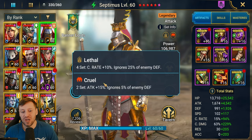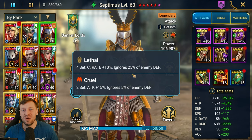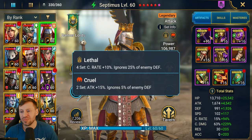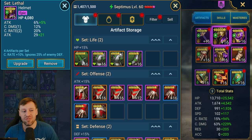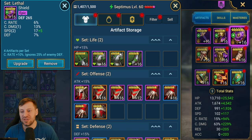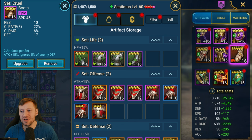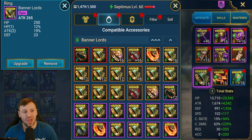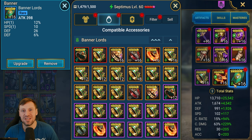We've got lethal and cruel, so we're getting an extra 15% attack and also 30% ignore defense. For every single piece we're looking for crit rate, crit damage, and attack percentage on the substats - crit damage on the gloves, attack percentage on the chest, speed on the boots. If you can, go for attack percentage but it's not always possible. Attack on the ring, crit damage on the amulet, and attack on the banner.